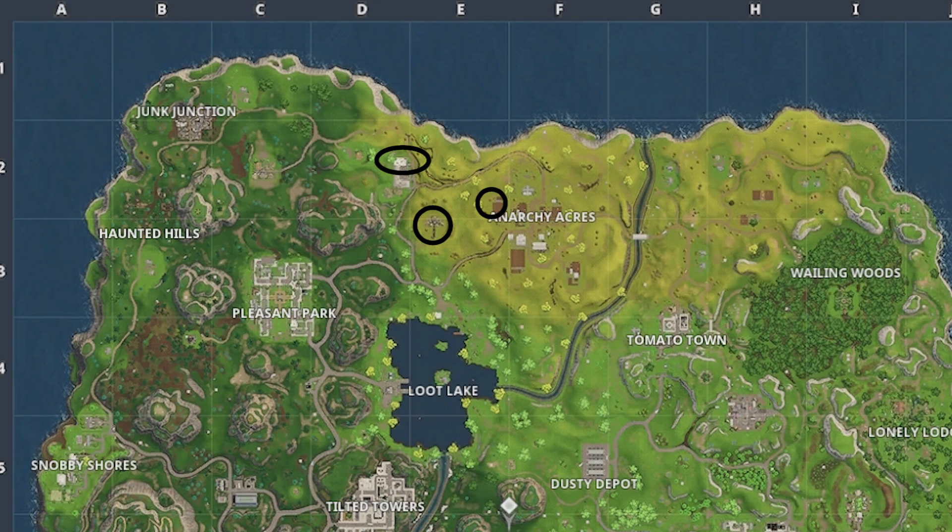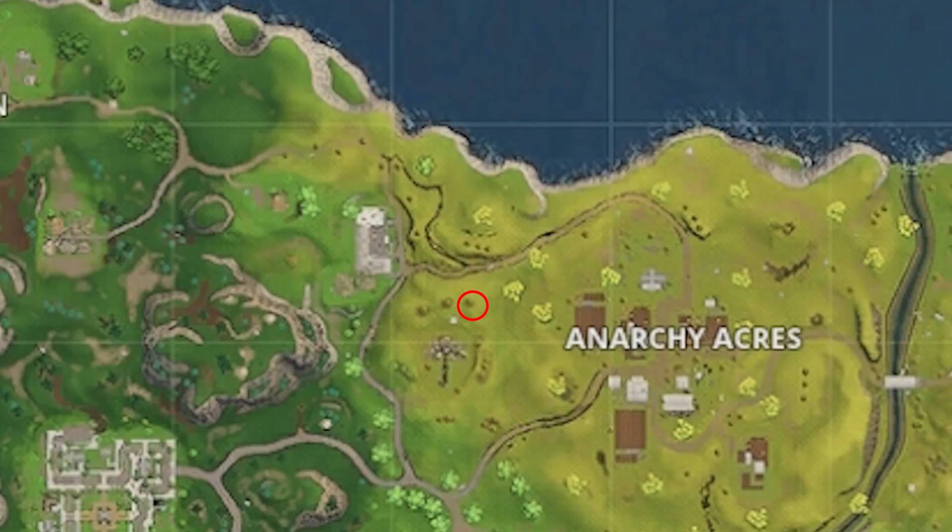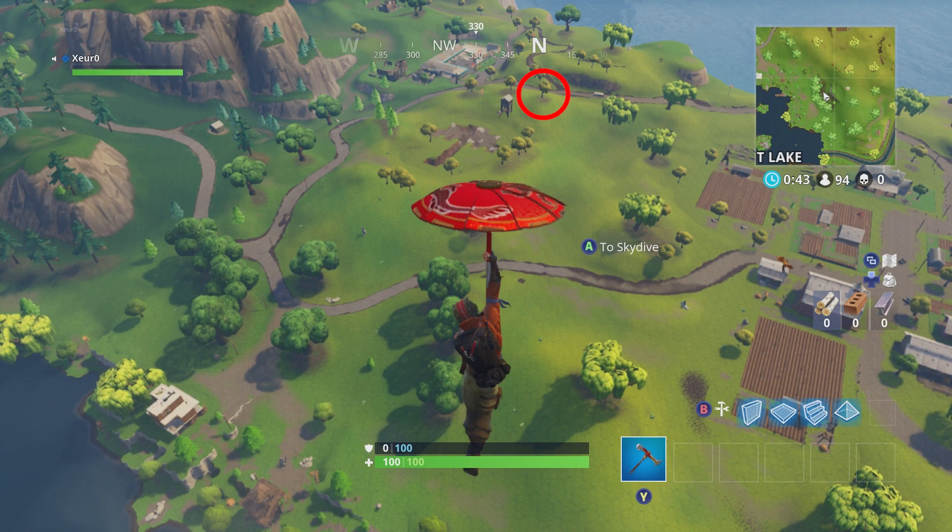We will be heading just outside Anarchy Acres. You can find the pool on D2, the windmill on E2, and the umbrella on E2 and E3. The location we will need to go to is a tree just above the umbrella. There are three trees just north and you will need to go to the most eastern tree.